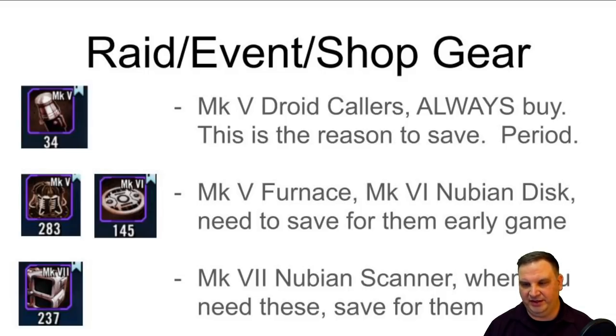Once I get over a certain amount I can buy other stuff, but you're going to need this droid collar for a lot of characters all over the place at gear 12. You need so many of these and you're not going to get enough of them out of raids - you can't wait for them. So this is the reason to save shop money and say I'm going to buy other gear when I'm over $1,500. For this middle gear - the Mark V Furnace and the Mark VI Nubian Disc - early game they're a problem. Later in the game you'll build up enough of them, but early game this is the stuff you're going to buy when you get to 1,500 credits.